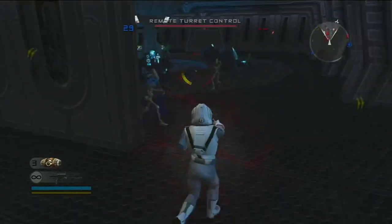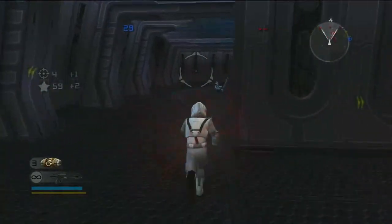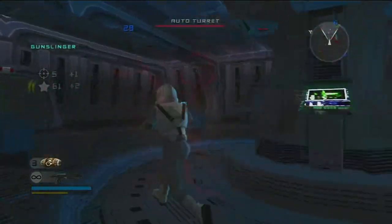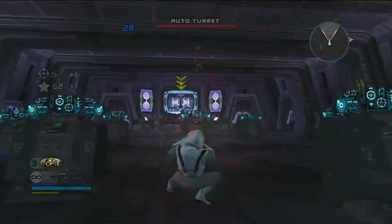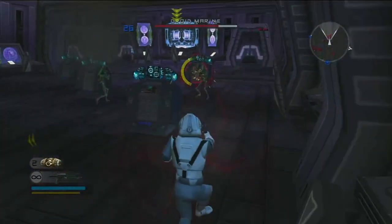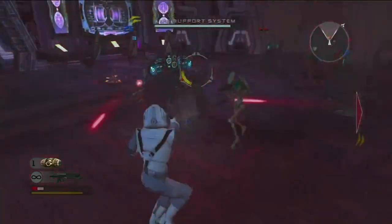The next objective: we have to destroy their internal systems — the life support system and the engines. The game's pointing me to two things to destroy, unlike that other space battle where it was only pointing at one. I still got your life support system, droids.